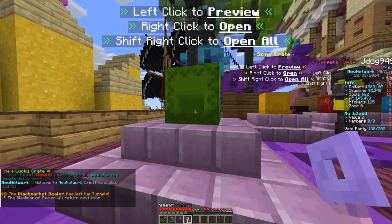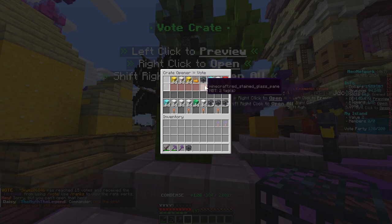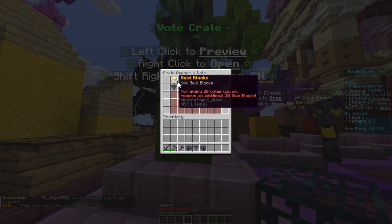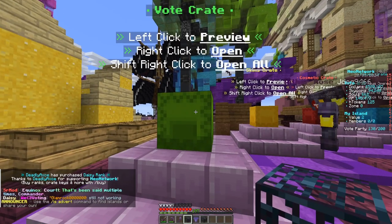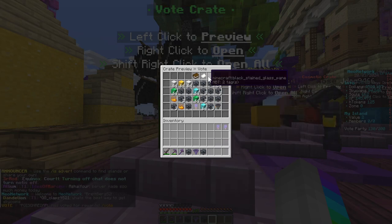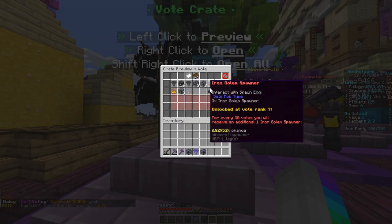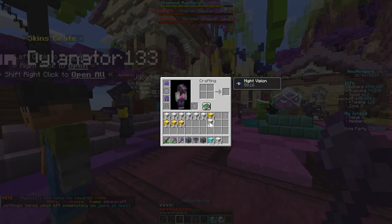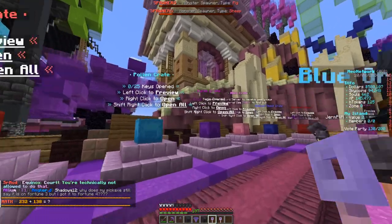Let's see what we get baby. Gold blocks, iron blocks, sky coins — okay. Pig spawner, diamond blocks — that's huge. A mob hopper, sheep spawner — not the greatest. The five dollar gift card would have been a banger, or any of the keys. Got a villager spawner, netherite blocks. Any of these spawners would have been cool but I'm okay with what we got. We'll keep the diamonds — that's some good money.